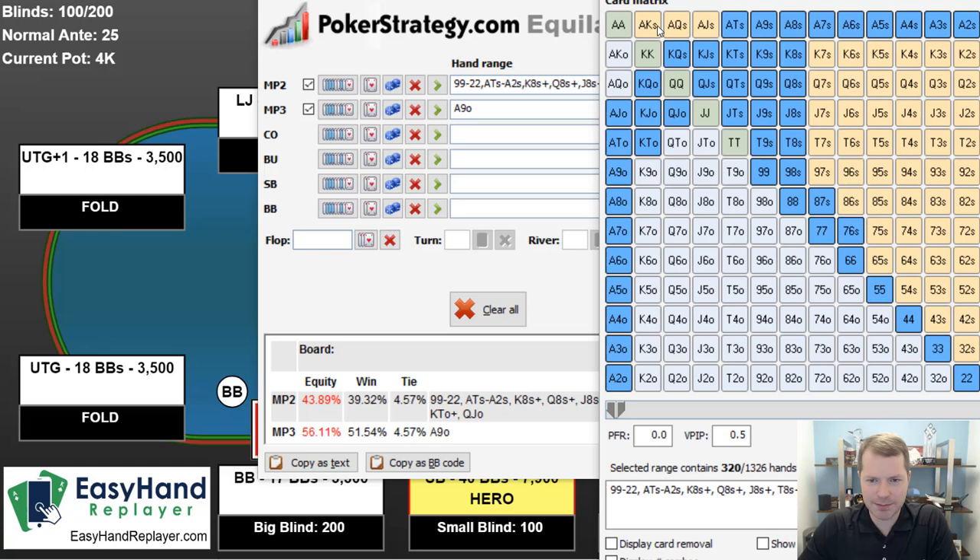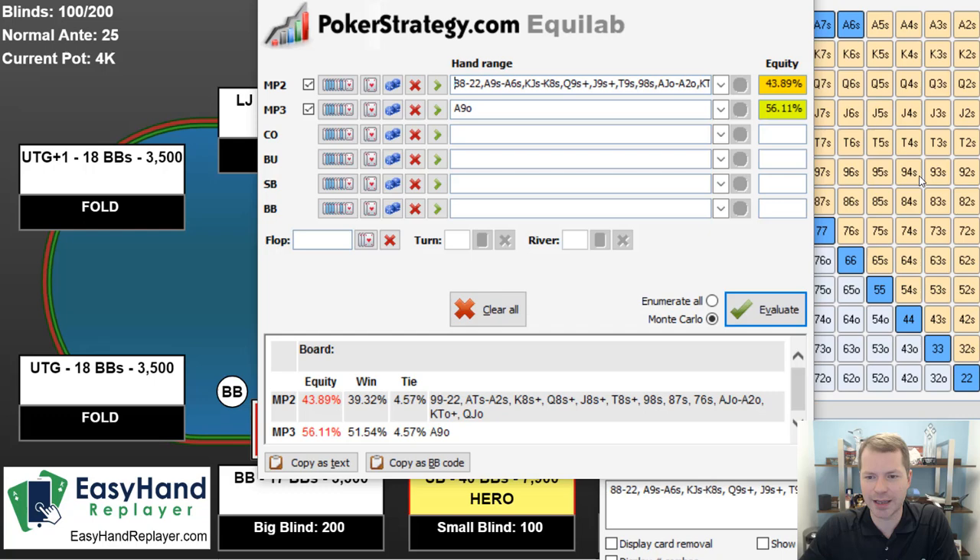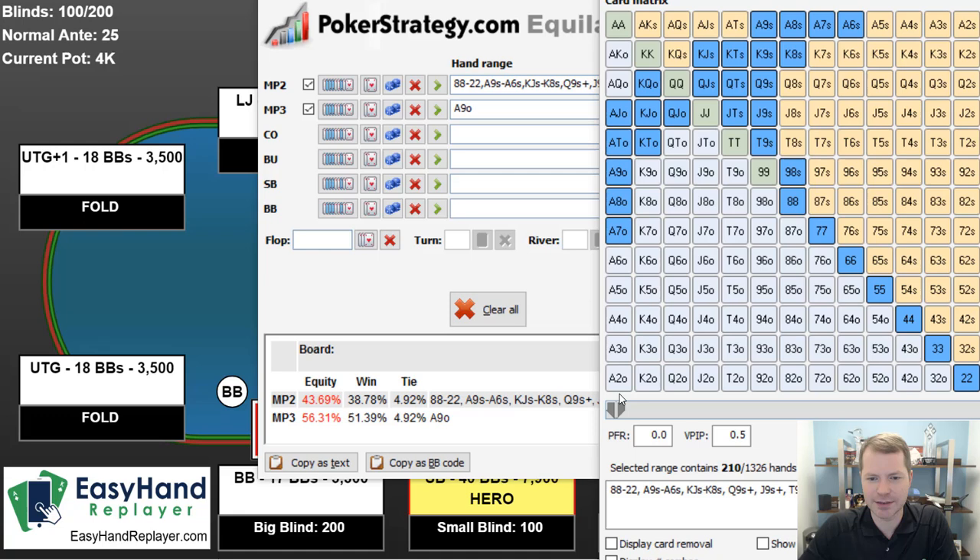What our opponents probably want to do is not shove the best hands — they want to min-raise or limp them. They also want to limp some stuff that flops decently well, and hands on the cusp of playability. Hands like nines, king-queen suited, ace-ten suited — maybe they want to limp those. Maybe they want to limp bad ace-x, although shoving ace-x is fine. Maybe they want to limp ace-x suited. Let's assume they're doing something like this — we still have lots of equity. Easy call, right?